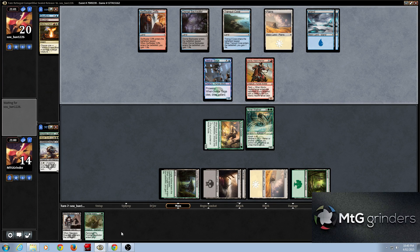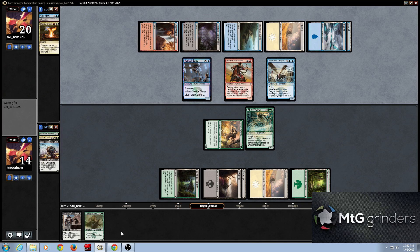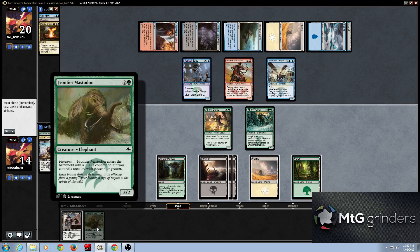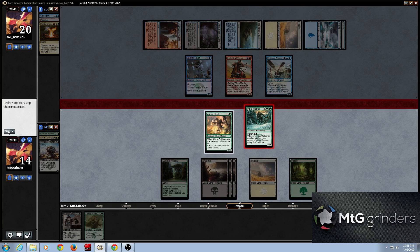He's definitely playing Dismal Backwater for a reason — just pretty interesting. Our opponent has a dragon and we need removal. I think we attack first. I shouldn't have attacked — I should have played Frontier Bastard first, before attacking. I think I wanted to charm-block with Jeskai Sage. Oh, he doesn't block. That's fine.